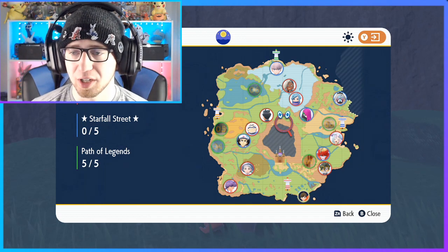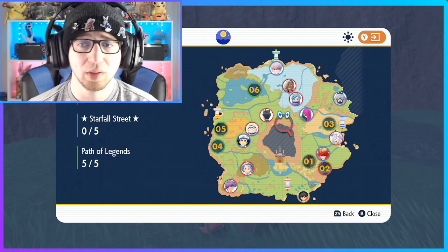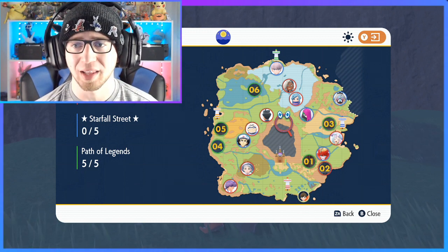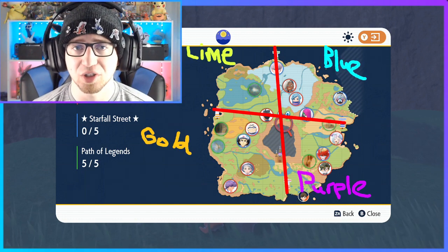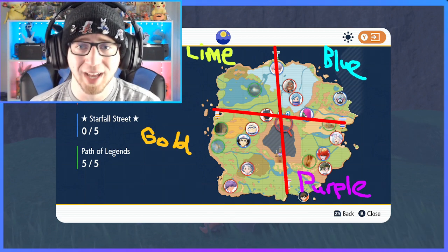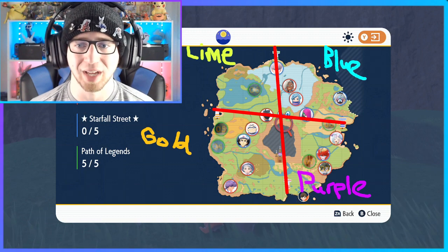Here we have the beautiful and expansive overworld map of the Paldea region. If you notice, there are four lighthouses — one in the north, the south, the east, and the west — and if we draw a line connecting these four lighthouses we get a sort of quadrant. These are where the locations for a given color of stakes are going to reside. Today we're going to be working on the purple stakes to get Wu Qian. I just want to mention that purple will be interchanged with green most commonly in Google searches, and gold with yellow.